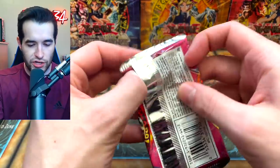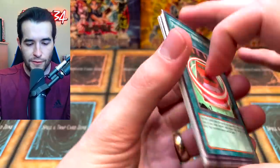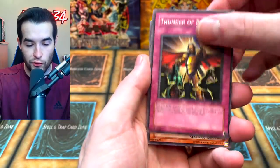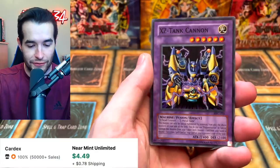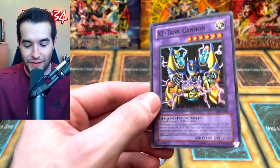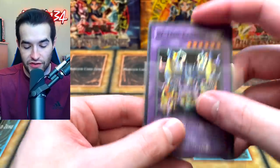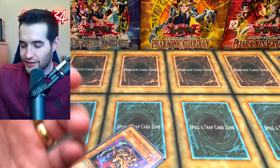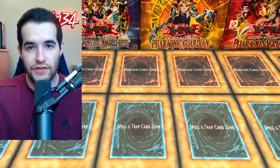Magician's Force third pack: Pigeon Holding, Book of Spells, Thunder of Ruler, Magical Marionette, Emblem of Dragon Destroyer, and an XZ Tank Cannon — that's an awesome Super Rare card! I love these cards; they just look really cool and nostalgic. Back in the day you'd think these guys are awesome — you put them together, make a big monster. Then Old Vindictive, Mass Driver, Huge Revolution, and Poison of the Old Man.